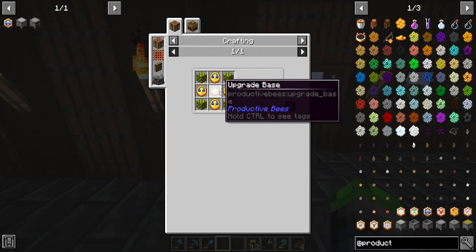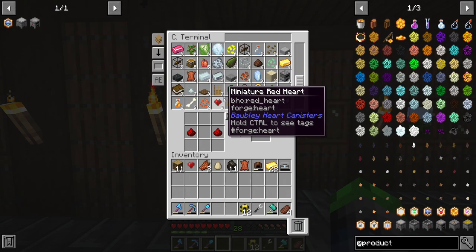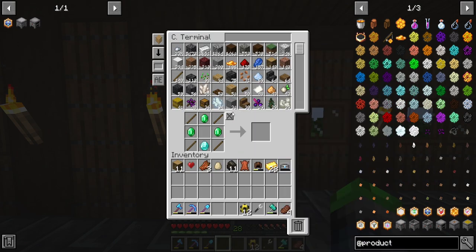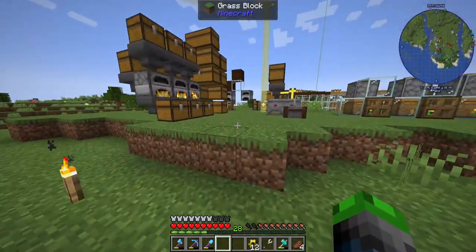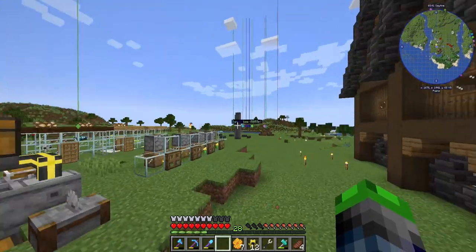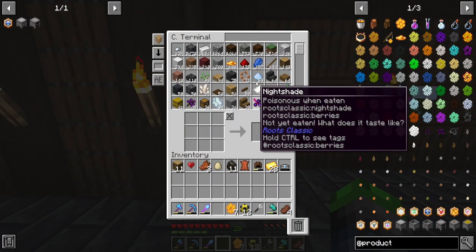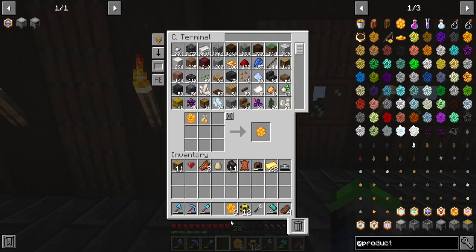Do I even have enough emeralds? Yes, we can actually make it! I do have a couple of bottles of honey still in there. We just need to grab some honeycombs. Another thing to do would be to set those up automatically so they process on their own without needing to hit the button manually — but it's a good starter setup. Here we go.